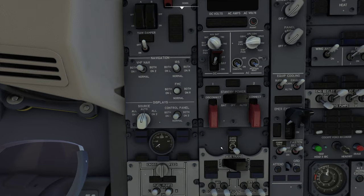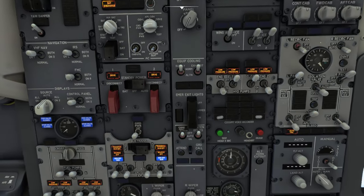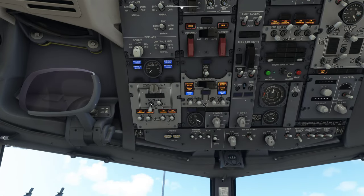First thing we're going to do is go up to the top here and click on battery, then click on emergency lights. Then I'm going to go down here — fuel pump left on and aft left on.